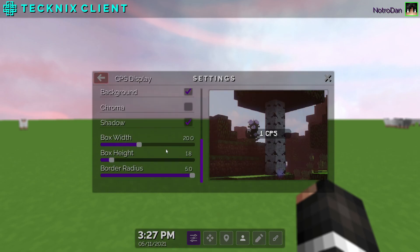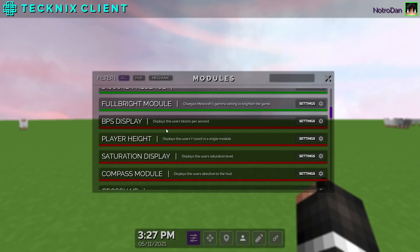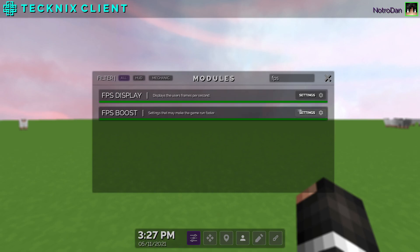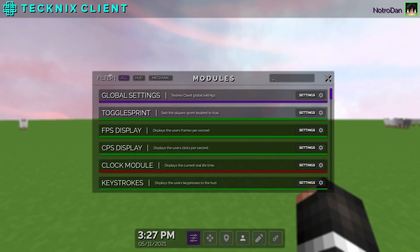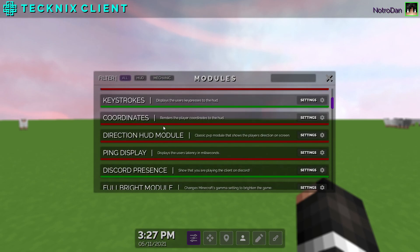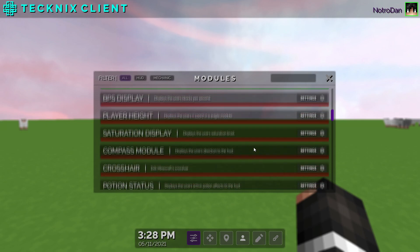You can do the same with the CPS display — set the border radius, change the color, mess around with all the settings. Same with the FPS display. If you can't find a mod on the menu there's a search bar, and the mods are also sorted into categories at the top. There's a small description next to each mod if you're unsure what it does.